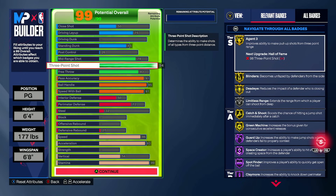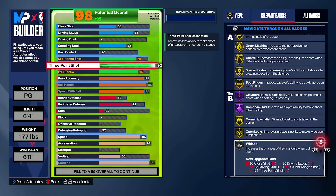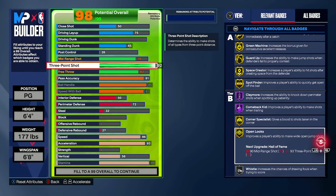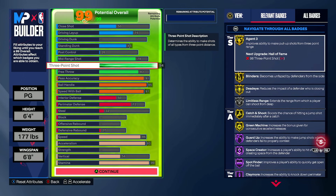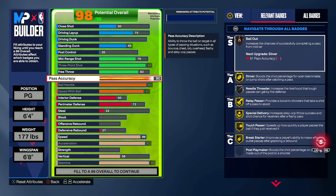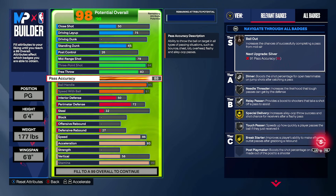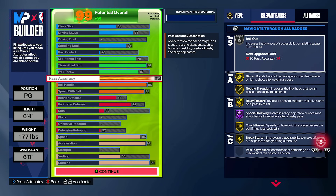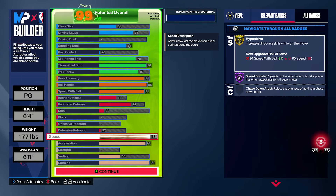With a 94 three-pointer, you're looking at agent three, guard up, space creator, and a ton of different badges. At 93 you get corner specialist, at 93 Hall of Fame spot finder, and open looks is the bigger concern. Then you pair in 91 pass accuracy with silver bailout, gold needle, Hall of Fame special delivery. Everything you get from 89 to 91 pass accuracy with the Tyrese Halliburton package is super clean. We also have 95 ball handle with Hall of Fame speed booster and handles for days.